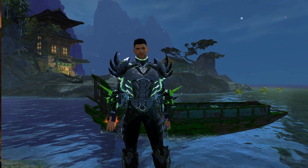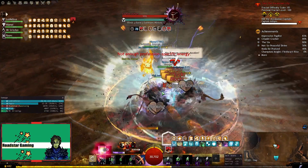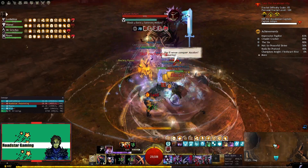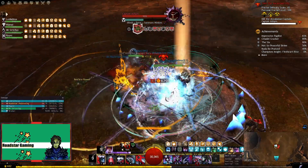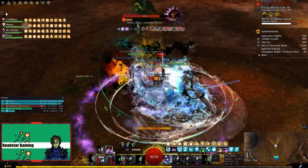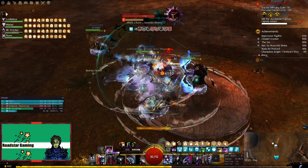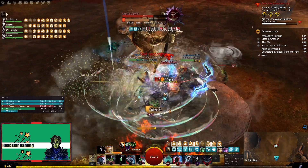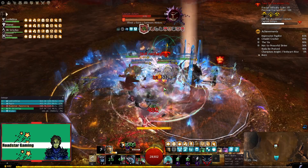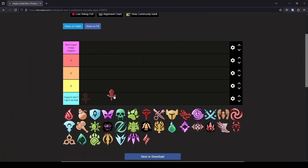Let's start! I think I will start with Renegade since it's always at the bottom of the list. Renegade is a good support class. It can do alacrity support, both heal and dps. But the heal build is not as good compared to the Herald, and the dps support build can provide some protection, might and fury in addition to alacrity. But it's not as good as it used to be. So honestly, I think this is a B tier support.